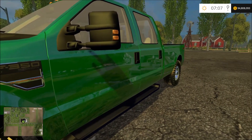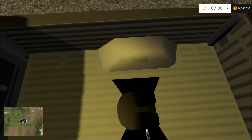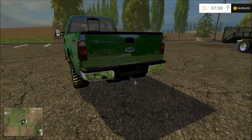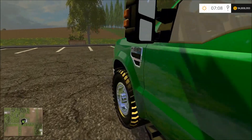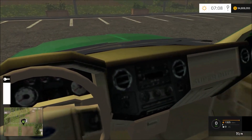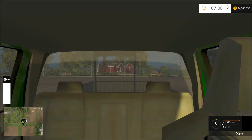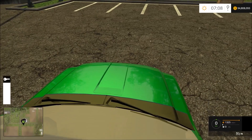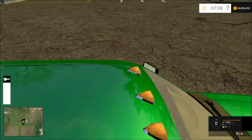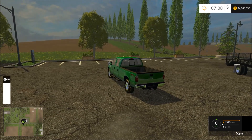It's a V8 Power Stroke, and it does have the fifth wheel and a bumper pull, so you can use all those features. It doesn't have working mirrors in the interior — it's just like the one in Farming Simulator 13 — but it does have a camera view, with one right above the cab.